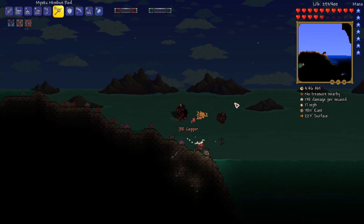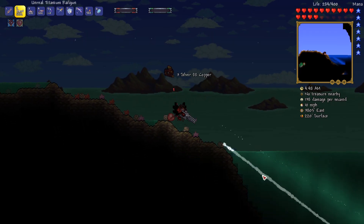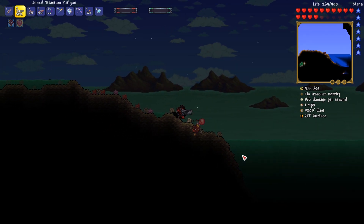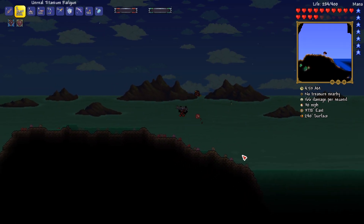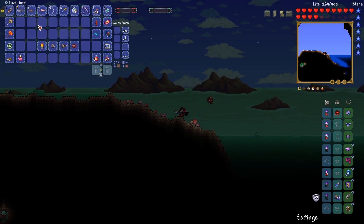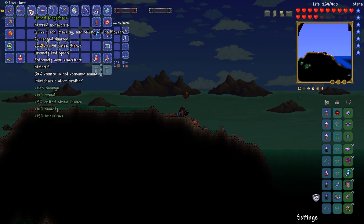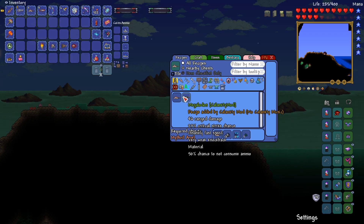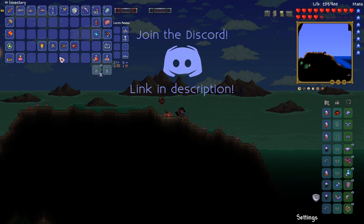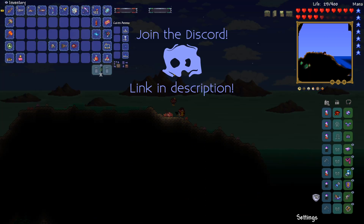Hey guys, hope you're all doing well. Welcome back! Let's play some more of our Terraria Calamity Mod campaign playthrough. We are in a new biome for us - we are in the Abyss. The reason being is I made myself a Mega Shark, but you can actually upgrade the Mega Shark to the Megalodon. I also went ahead and made us a Cosmo Light,